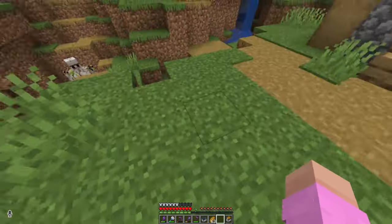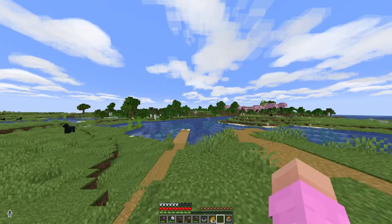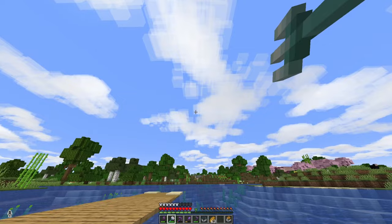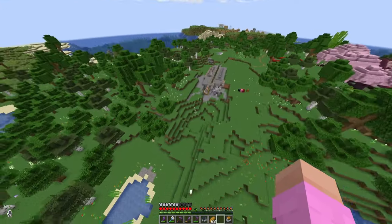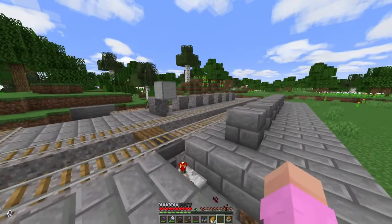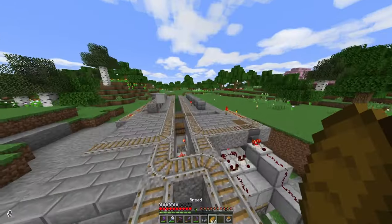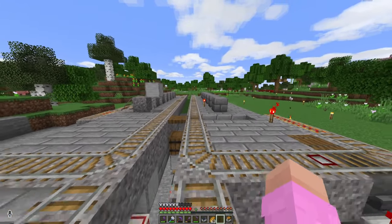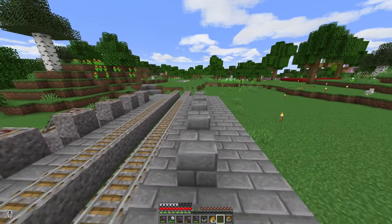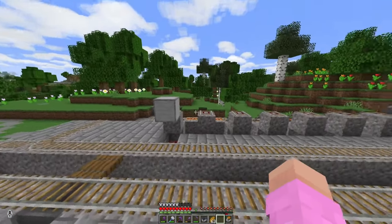Just over here directly from the roundabout is the Calyx station, or what will be the Calyx station. Right now it's just a weird-looking platform, but this is going to eventually be the station. It's a bit of a weird station because I want to have it so the rail kind of passes through the middle, but if you want to stop off here it will then take you off to the side.